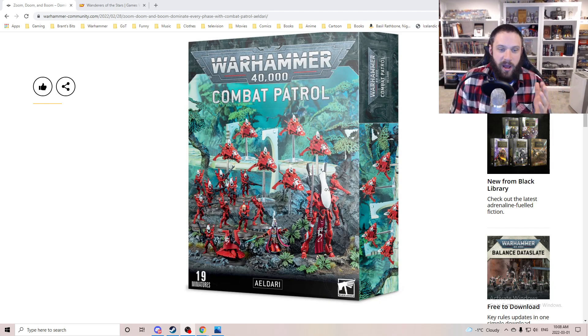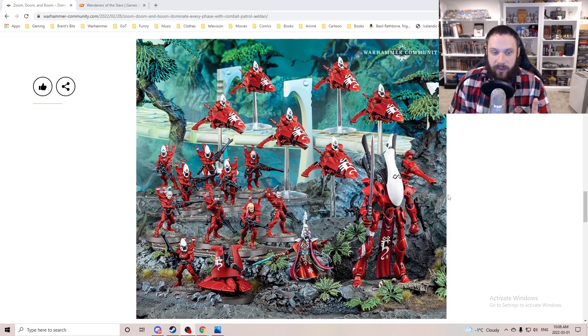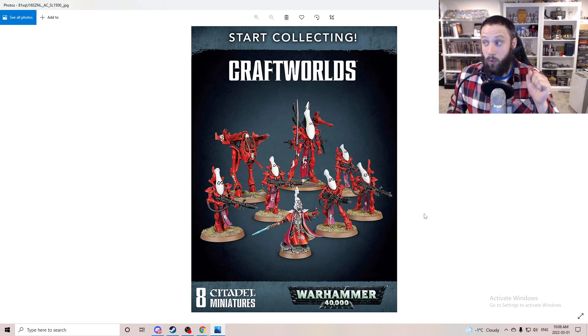I know the Shining Spears were redone, but we'll just go with it - they're Windriders. It's interesting with this box because having one of the newer Guardian units is great, but it's the old Farseer model that most Eldar players already have, and then the old Wraithlord - how many Wraithlords do you have? In comparison, this is the old Start Collecting box. You can see the same Farseer, Wraithguard, Wraithlord, and a War Walker.